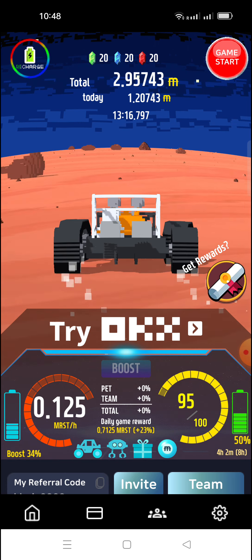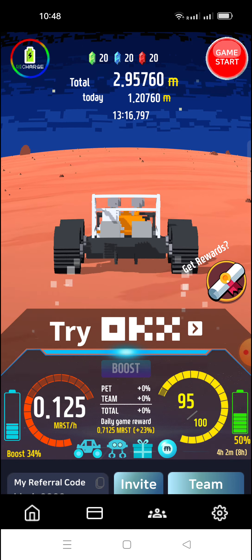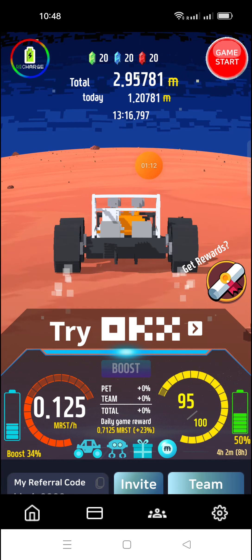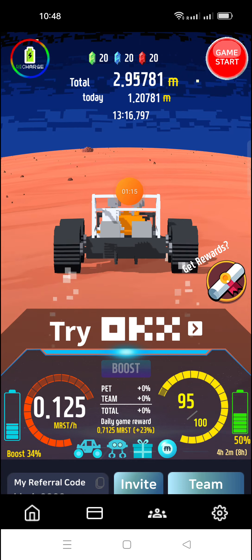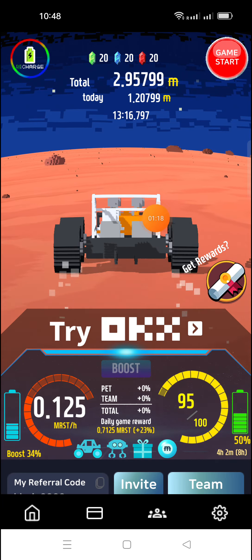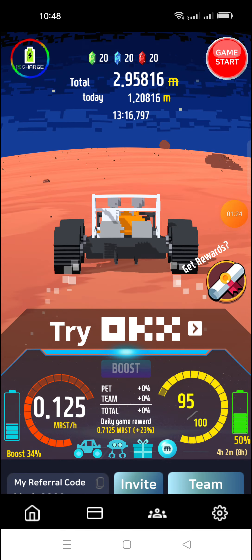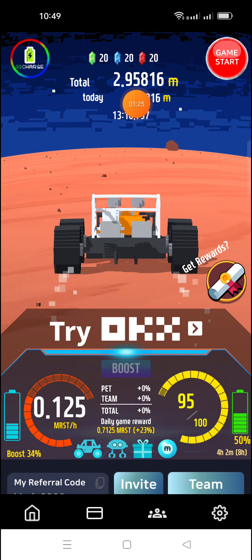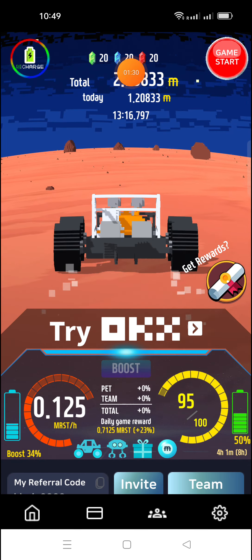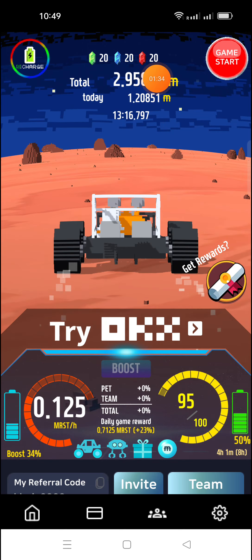The second step: the mining icon is available here — click on the mining option and mining will start automatically. To boost up your mining and coins, every day you will get three emeralds — 10, 10, 10 each day — and after that you cannot get more.